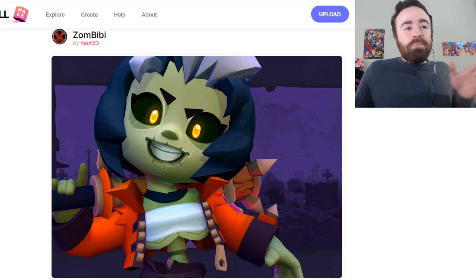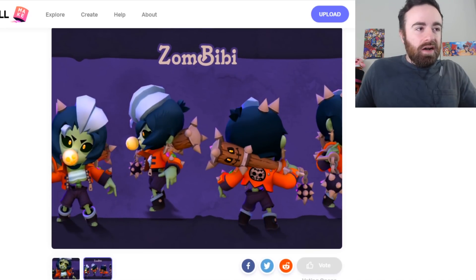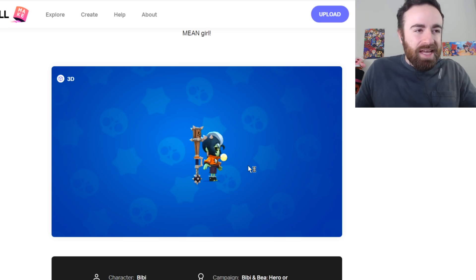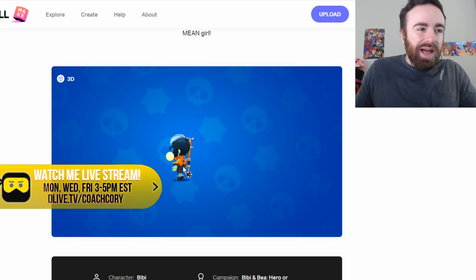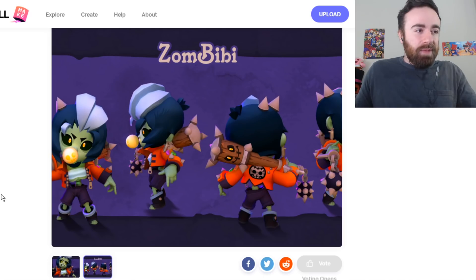Starting with Zombie BB! They had to add the BB — I was kind of hoping it would just be Zombie. But thank you, Kent. This is the most viewed skin at the moment. It's honestly a great idea; just by the pun alone, I'm already excited about this. It feels like a potential winner. It's definitely on the villain side. You can have a different sort of bat and a different color bubble maybe.